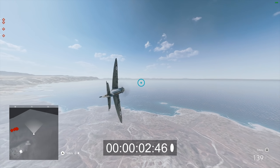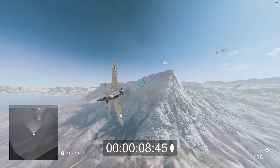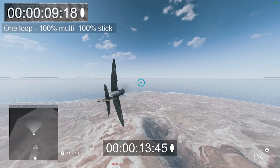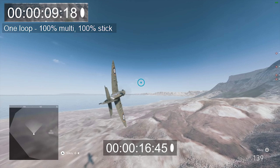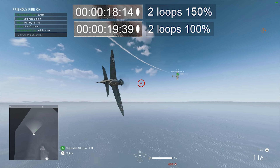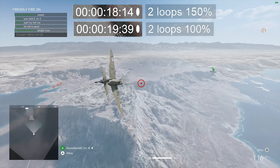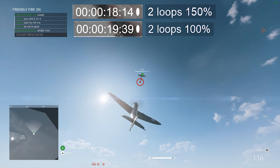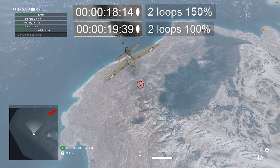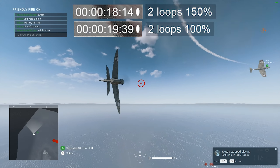So we're going into 100% plane multiplier and 100% stick, which is what I used to run, and one loop is about 9.18 seconds, and two is about 19.4 or something like that, which we'll show in a second because it's pretty hard to see here. We have two loops for 150%: 18.14, and two loops for 100%: 19.39 — therefore you have a 1.25 second difference, and that's pretty significant when you consider every little edge in any dogfight in Battlefield. It's all about turn time, and anything you can do to get more turn time is pretty significant.